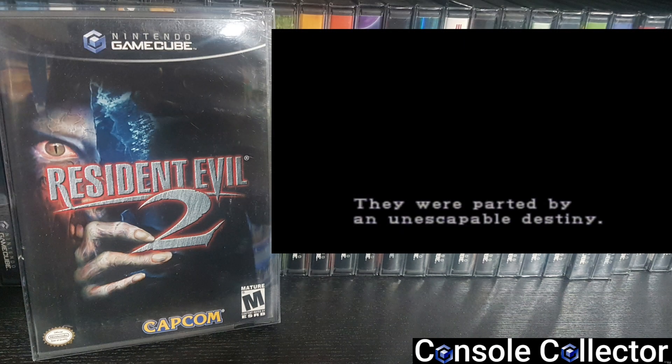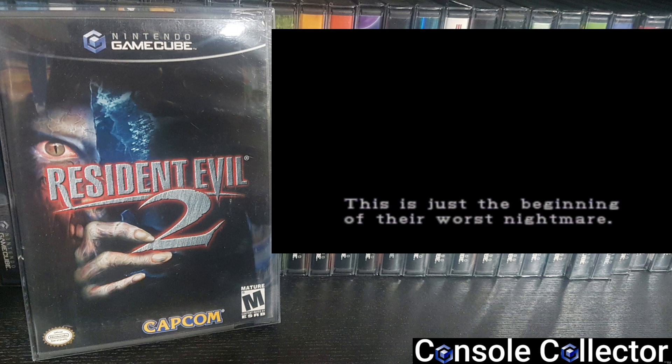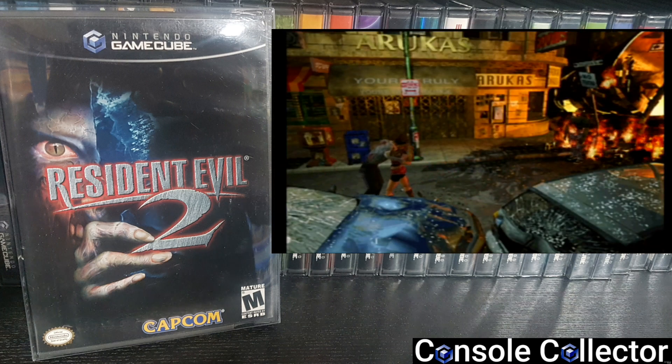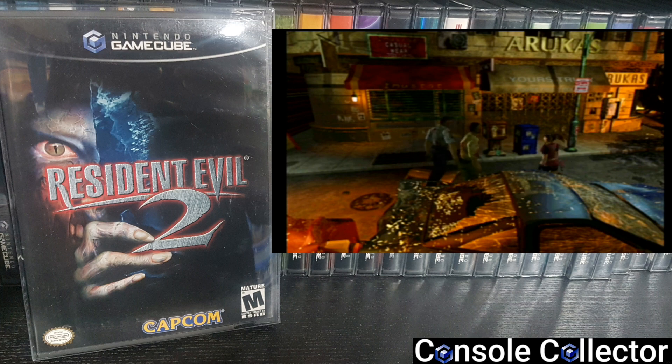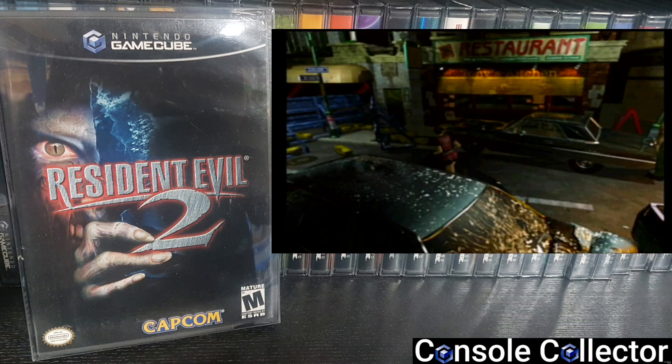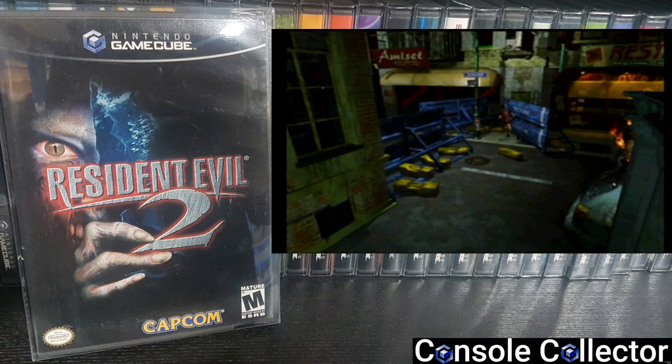On to the ratings — I rate these games between 1 and 5 cubes. Graphics: 2 out of 5. Now keep in mind, this is a direct port from the PS1 version of Resident Evil 2, so of course the graphics do not look good on the GameCube. But they looked pretty good on the PS1 when this game was released. Despite the PS1 graphics, the game still looks fairly decent with the pre-rendered backgrounds.